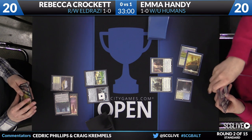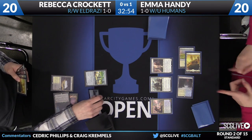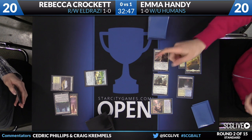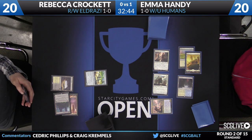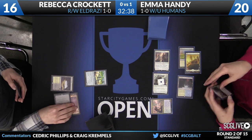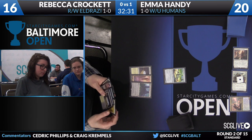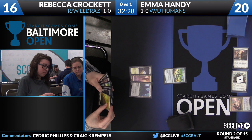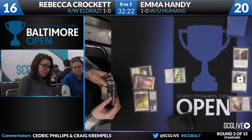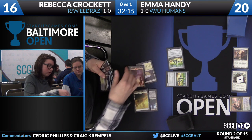Emma does have a land and Always Watching in hand, but instead a Reflector Mage is going to take care of the Hangerback Walker — not a bad strategy. This is a really good turn for Emma here. Now here come the attackers with no real good blockers. The Lieutenant is going to get a little bit larger with a Renowned trigger. We're heading back Crockett's way — this was a problem for her in the previous game as well. She just fell behind too quickly. If she can make all her land drops and top into Chandra Flamecaller, she might be able to hold on — but her hand looks a little sparse right now.